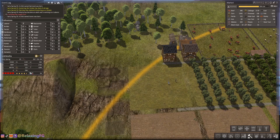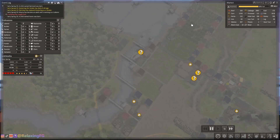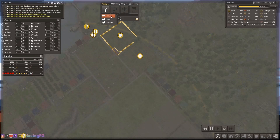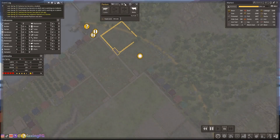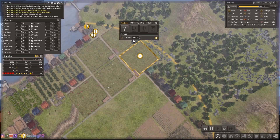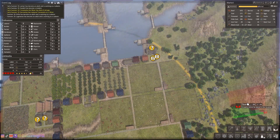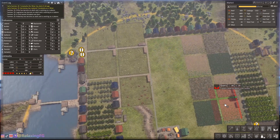Here's a little view of how the town is looking so far. Now that the pastures are complete, I go ahead and split up my animals so they can grow their population. I start thinking about placing a quarry.